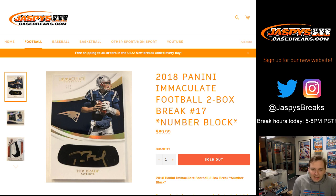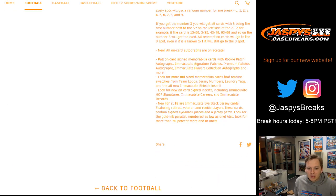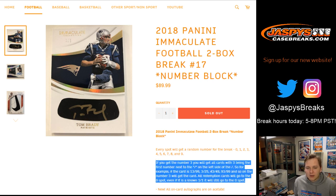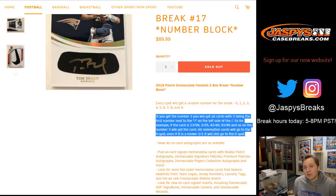How's it going everybody? This is 2018 Immaculate Football 2 Box Break No. 17, Random Number Block. Just in case you don't know how the number blocks work, here's a quick description. Every spot will get a random number 0 through 9. For example, if you get number 3, you'll get all the cards with 3 to the left side of the slash — so 13 out of 99, 3 out of 25, 43 out of 49, etc.